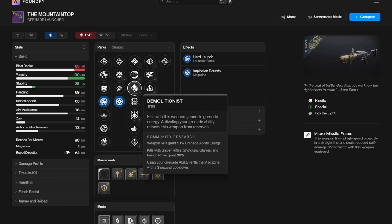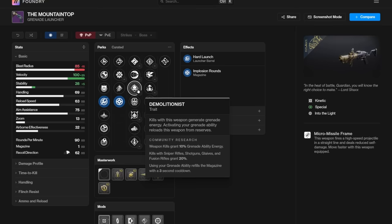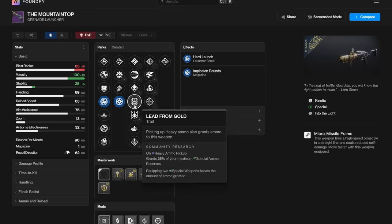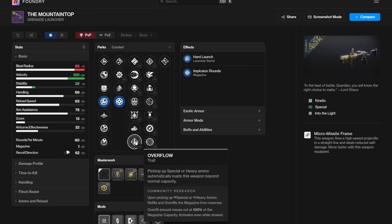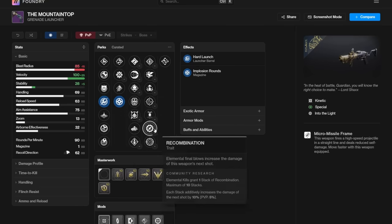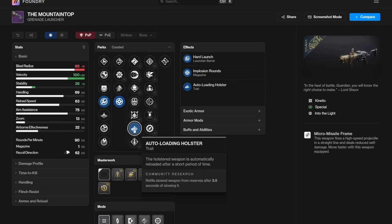Demo maybe, because you could get two shots off at once — come up to a champion, stun it, shoot it once, throw a grenade, then shoot again, and maybe melt it on something like a Starfire Protocol Warlock. But very situational. I love demolitionist, but I don't know if I love it on this weapon. Lead from gold is always good in PvE. Overflow I don't think is that great. Where this thing is good is as a replacement for Izanagi's Burden — shoot it, swap to a rocket, shoot a couple shots off, swap back to Mountaintop, shoot another shot. So my go-to for this is going to be auto-loading holster.